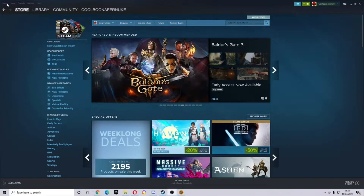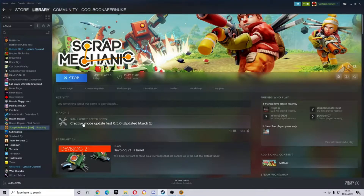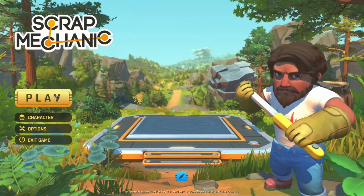On here, I'm going to go over to Scrap Mechanics, wherever the hell it is. So I think this is it — yeah, this is it. There was a Wok capsule, you know, the cows; a glow bug capsule; and they fixed a crash occurring when clients left the game with a spread gun equipped — I never knew about that. I'm not going to look through every single change in that Steam changelog, but we will definitely look at it from here.